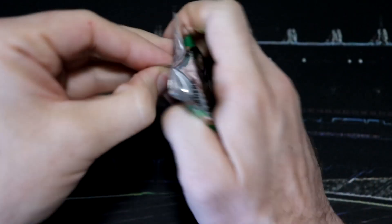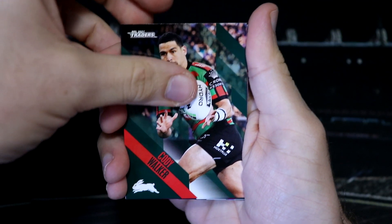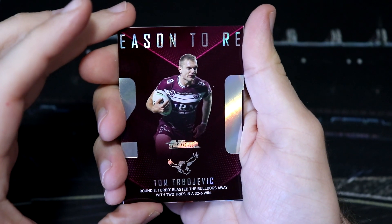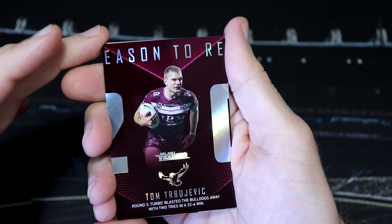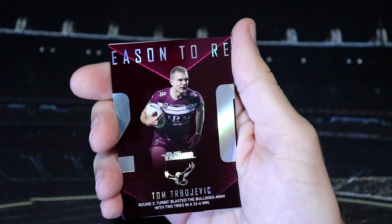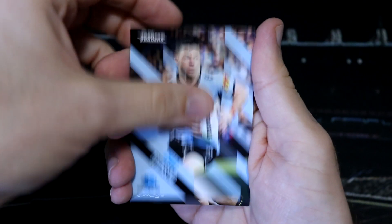Let's start our first of our 18 packs and I am really enjoying collecting these. I have almost completed the base — we've still got a few more base cards to go but I have collected most of the base which is looking awesome in my folder. Our first insert is a Tom Draboyevich Manly Season to Remember. This is one of the middle cards in the set, for round three — Turbo Blaster the Bulldogs away with two tries and a 32-6 win. Very cool. And then we've got a David Nofaluma Pearl Parallel card.